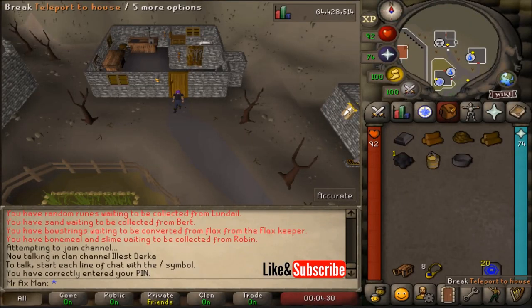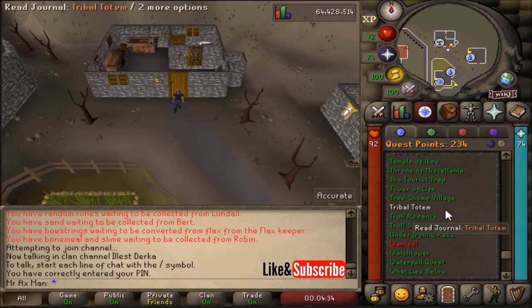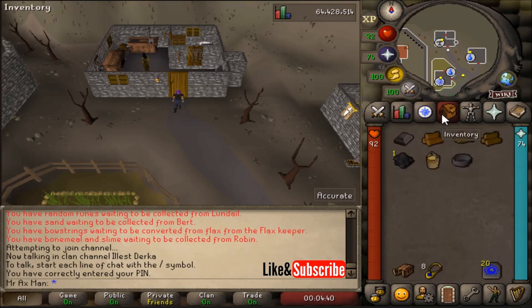Hey, what's up everybody. In this video I'm gonna show you how to make a sled. First things first, to make a sled you're gonna need to have started the Troll Romance quest up until the part where you need to speak to Dustin to make the sled.